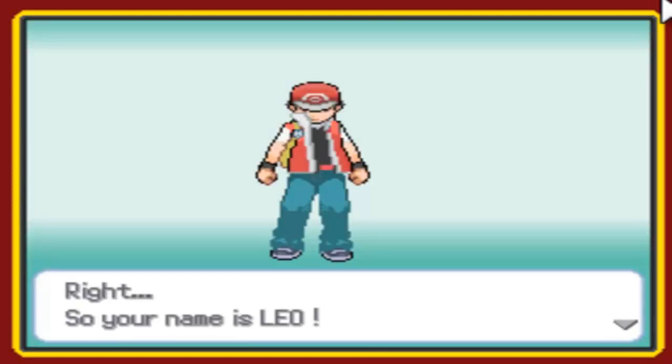Alright guys, we're back, and this time I'm going to name him Leo. If you saw the last part, you could see I did mess up everything. So yeah, you just press X. L... damn, it's too sensitive. E... Leo, there we go. So her name is Leo — wait, his name is Leo.